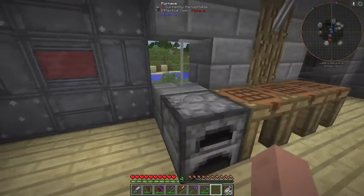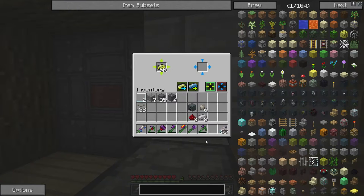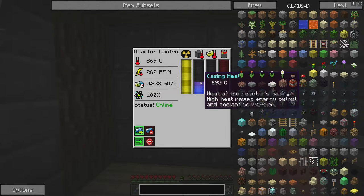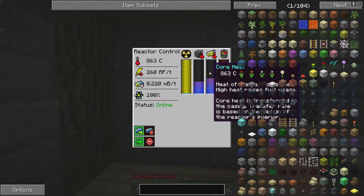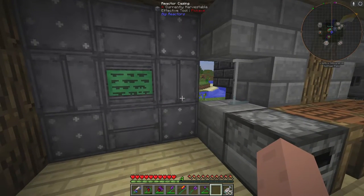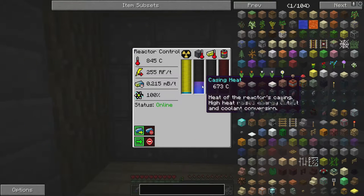Now you can open the controller. You'll need Yellorium — put a stack in there. Then go to activate reactor. This shows your casing temperature — how hot your casing gets. You don't want it to go to max; it'll level itself out. Then you start to gain energy, and this shows your Yellorium temperature. If you make it bigger you'll have open slots — in a five by five you can put diamond blocks, iron blocks, or resonant ender to keep it cool at different temperatures.